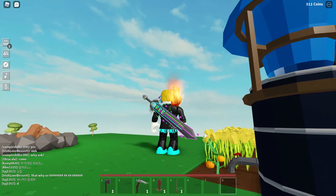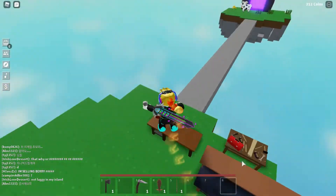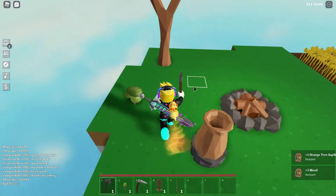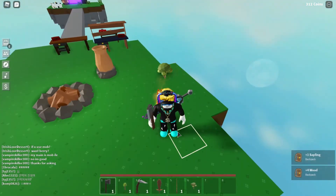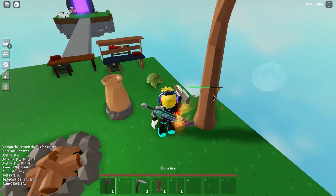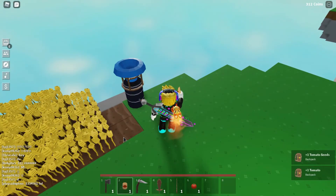The tomatoes are growing — they'll ripen up and turn red. Those red tomatoes are what you need. I'm cutting this tree to get more wood. The tree grew so I'm harvesting it and planting again. The tomatoes are also ripened now — I got one and I'm putting the seed back.